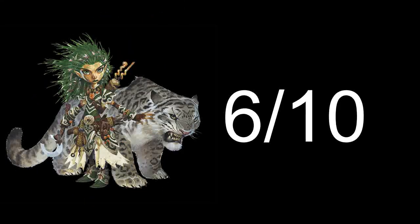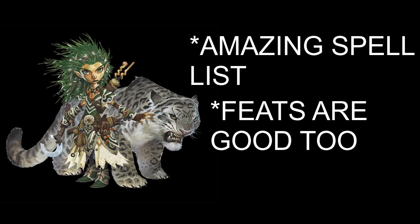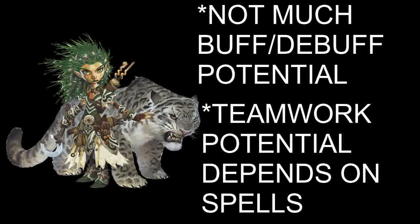The Druid gets a 6 out of 10 when it comes to teamwork. The Primal Spell List can be great for helping the rest of your party. With their spells, Druids can heal, do damage to a large amount of enemies, and even enter melee combat. Their feats and abilities also allow for great support — this is why Druid is one of my favorite classes in Pathfinder 2e. However, they do not have much buff and debuff potential, and again, their teamwork potential depends on what spells you prepare.